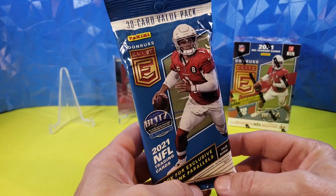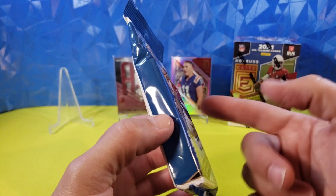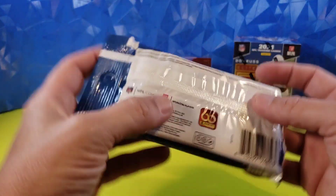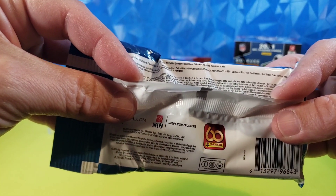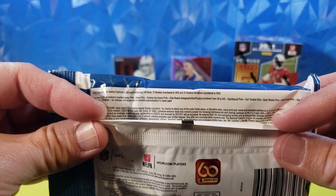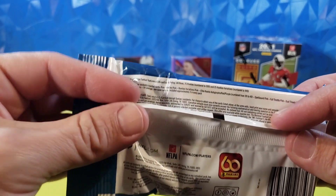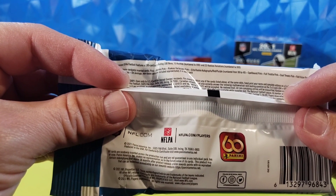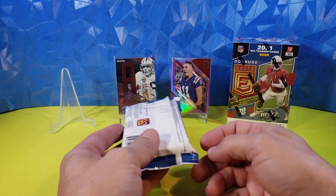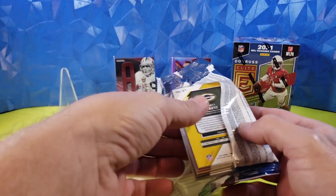Today we are going to rip these and check them out so we can get an idea of what comes out and so I can discourage you guys from wasting a lot of money on Elite. So, 30-card value pack — some people call it a cello, but it is not a cello. Cellos are clear cellophane with packs inside them. Value pack is just this stuff with cards inside, not separate packs. We can get a couple numbered items in here. We've got the normal Elite inserts: Spellbound, Full Throttle, Dual Threats, Field Vision. I always seem to get Field Vision and never get Star Status. The Elite Rookie Autographs — red and purple — are the numbered parallels, numbered to 99 and 49.